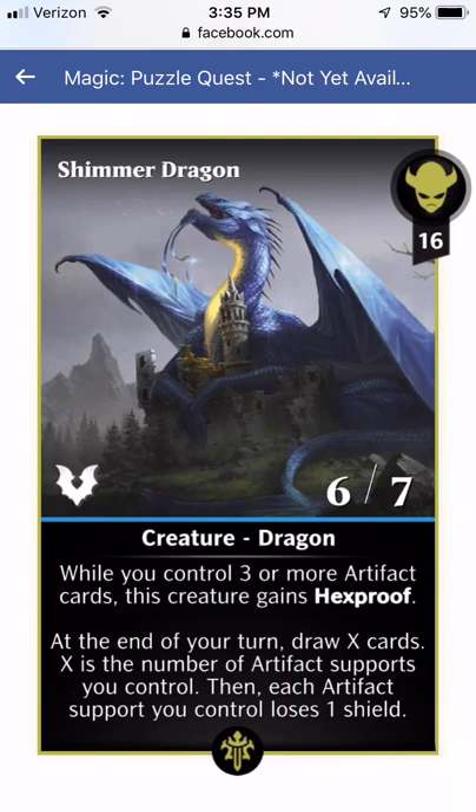Shimmer Dragon — I want to love this card. While you control 3 or more artifact cards, this creature gains Hexproof. It's 16 for a 6-7. At the end of your turn, draw X cards where X is the number of artifact supports you control — I like that part. But then each artifact support you control loses 1 shield — I don't like that part. I like that this helps trigger the new draw-more-than-one-card ability, but I don't like that it destroys all your artifact supports.